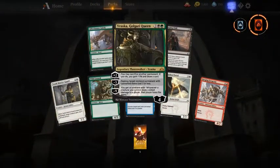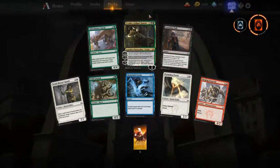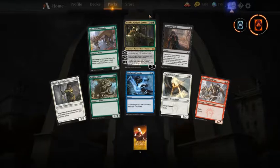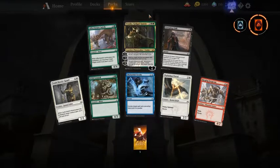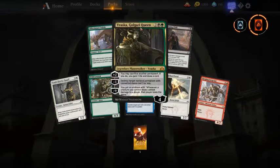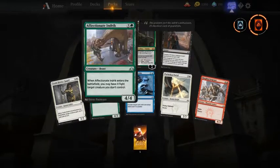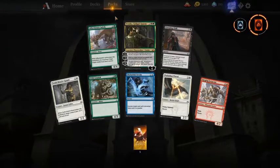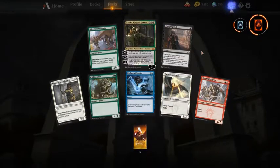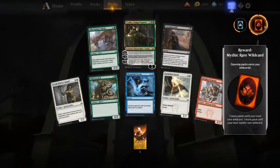Another Vraska, Golgari Queen — I have four Golgaris now so I don't need any more of those. First pick this one, then Affectionate Indrik, otherwise Parhelion Patrol. One more booster and we opened another mythic rare wildcard.